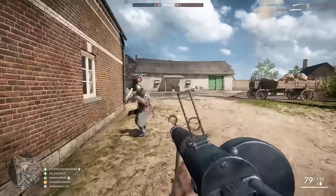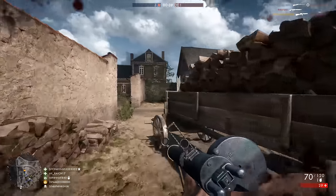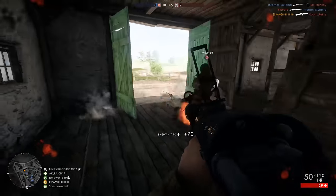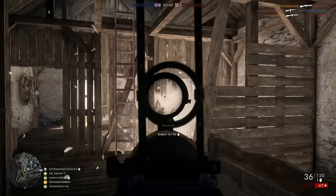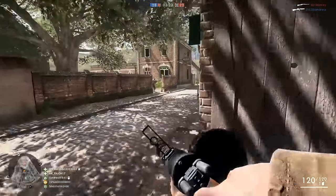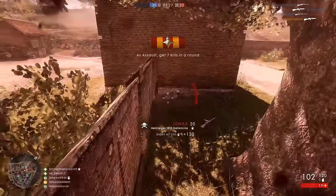Hey guys, LevelCap here. Today we're going to be reviewing the Hellriegel Defensive. This is the tier 2 level 10 weapon for the assault class. You get the Hellriegel at level 10 for the assault class, and then if you get 300 more kills with the Hellriegel and 25 landmine kills, you can unlock the Hellriegel Defensive. I unlocked this weapon on the live stream.